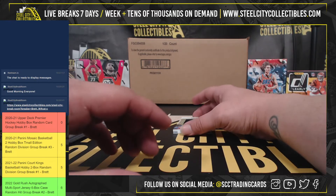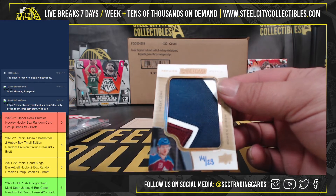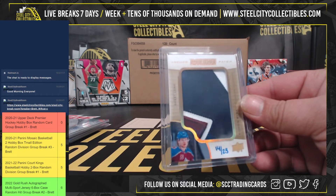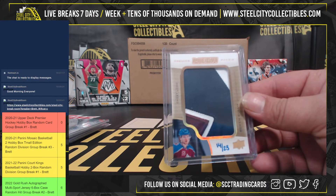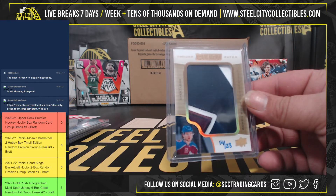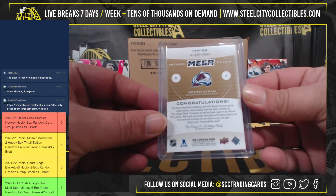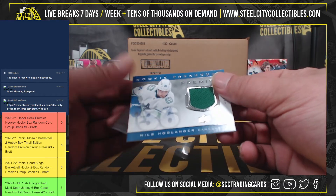13 of 35. Then we got chest logo patch, three-color — Bo Byram Premier Mega Patch, 14 of 23, hand-numbered. And lastly, Rookie Paramount Premier Jersey Relic — Niles Hoglander.